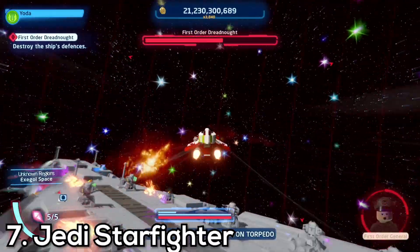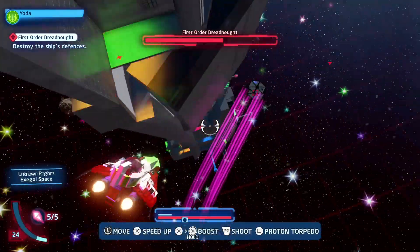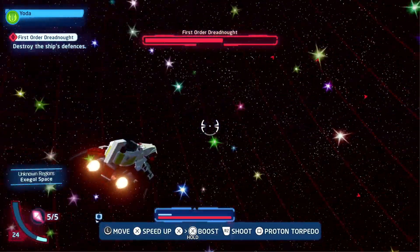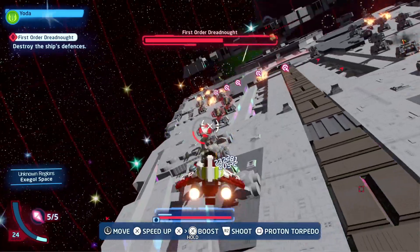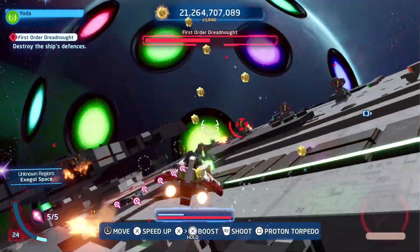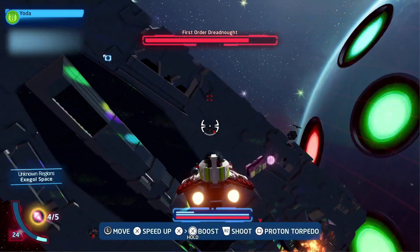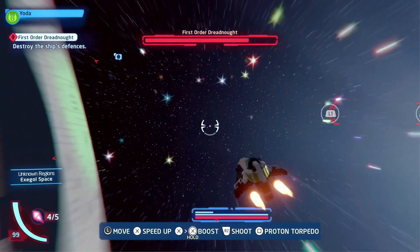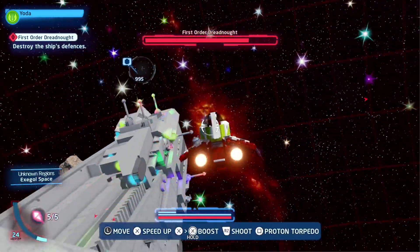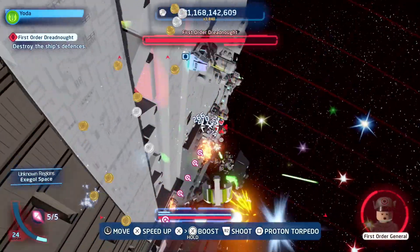For spot number 7, this is going toward the Jedi Starfighter — Obi-Wan Kenobi's starfighter, rather than Anakin's. It's visually better in my opinion in LEGO form, and I personally enjoy Obi-Wan's starship more. I feel this ship is faster and can get to targets in a quicker amount of time, which makes it more useful in battle. I would much rather use the Starfighter over the Interceptor; the Starfighter is just that tiny bit better.